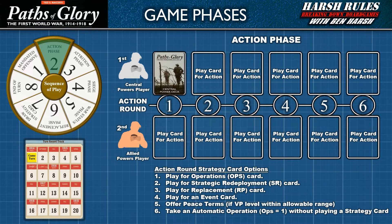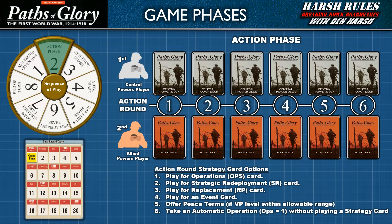The first 4 options are to play a strategy card for a game effect. The last 2 options are rare exceptions, so let's focus on card play. Once the Central Powers player has resolved the effect of their played strategy card, the allied player then gets to play a card and resolve its effects, and so on, back and forth, until all 6 action rounds are played through.